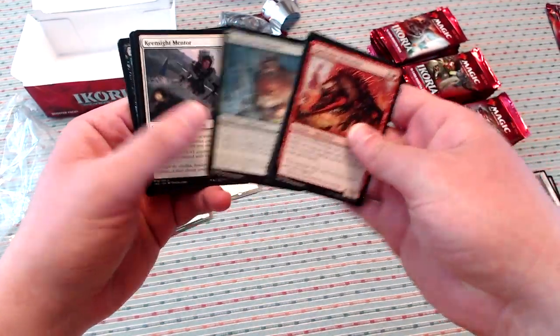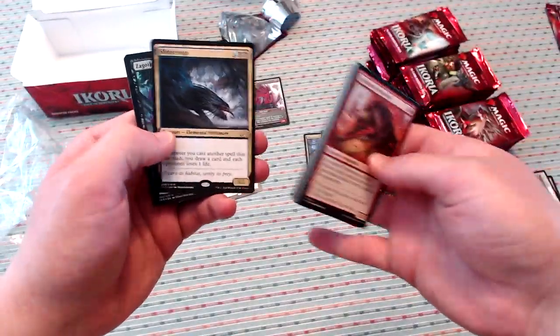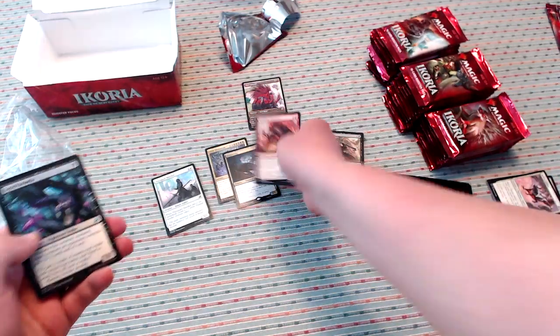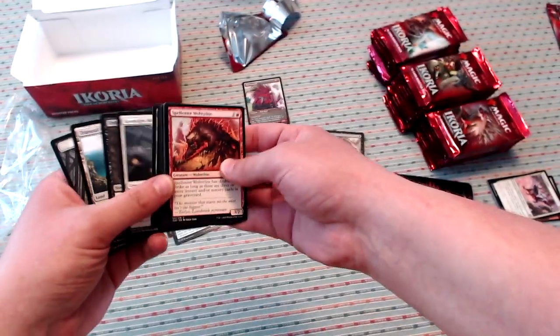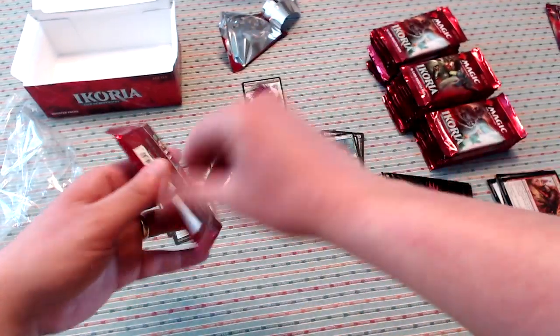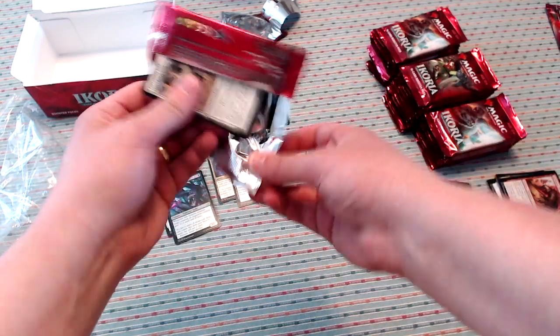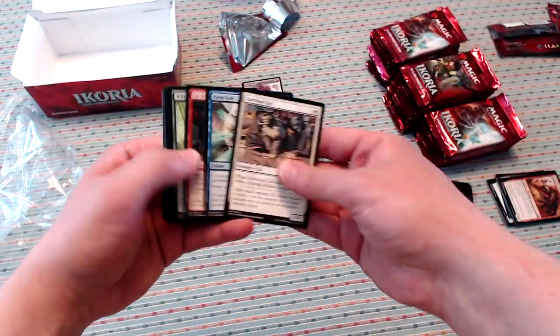We've got the Exuberant Wolfbear, Keensight Mentor, Unbreakable Bond, and Slitherwisp. I know he has been making a flash deck, so that's a sweet card. I'm hoping he's going to want four of those for that. And with a full case, it seems likely he'll get it.